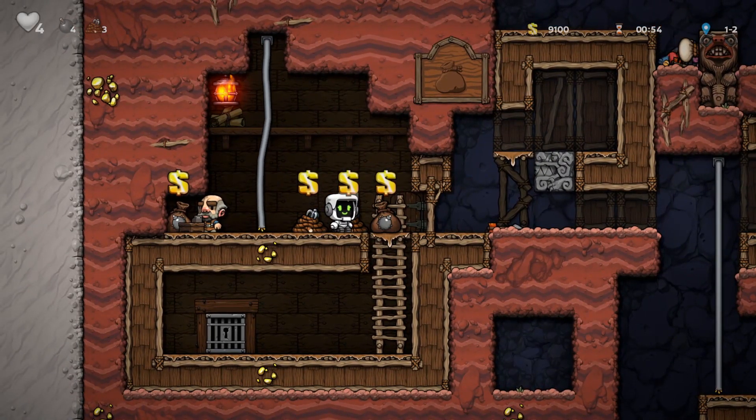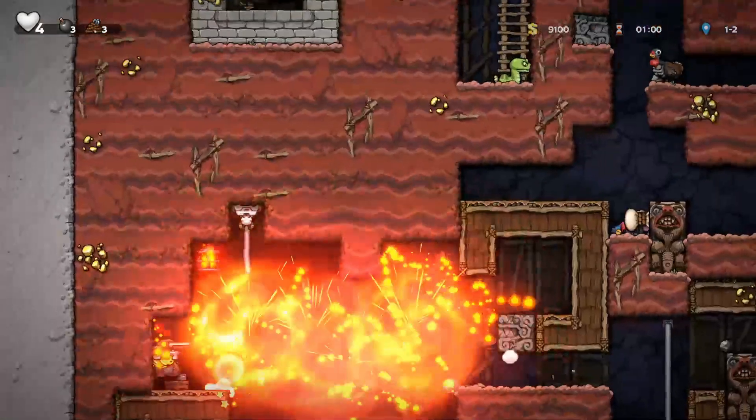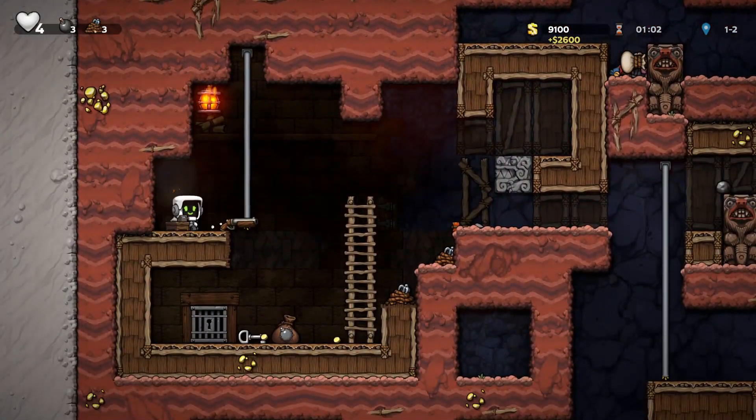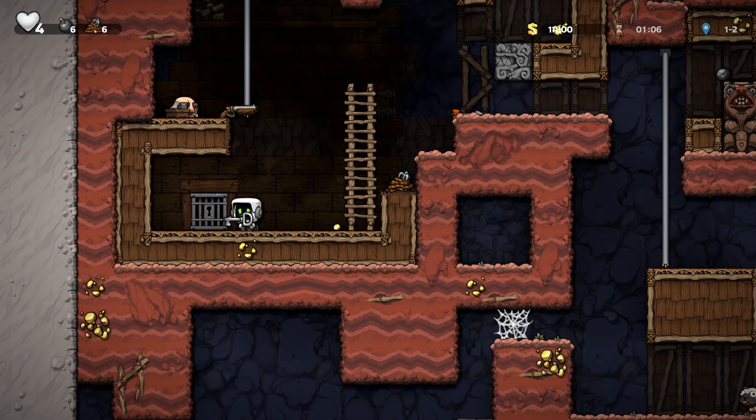you want to throw a tether up onto the ceiling, jump up onto that rope, and climb all the way to the top. Drop a bomb down — the moment you drop the bomb the shopkeeper is hostile and will try to kill you, but since you are too high in the air he won't be able to reach you.